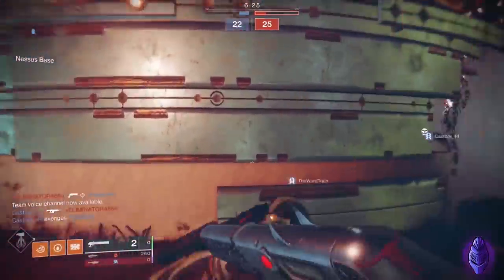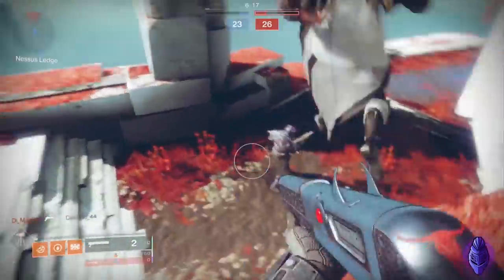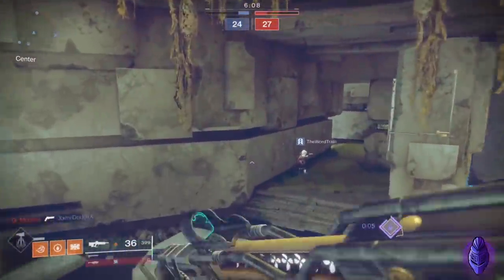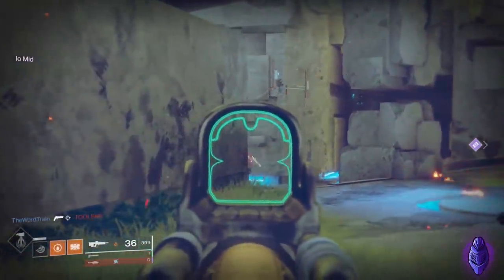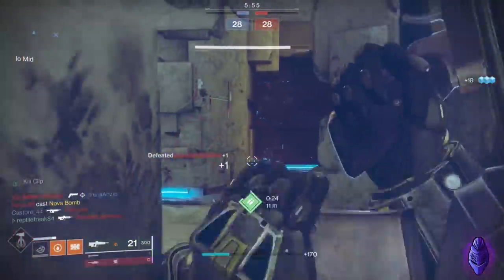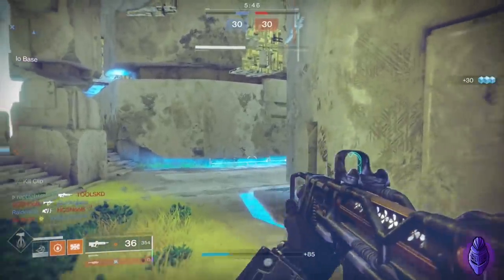Alright, we're getting thrown right into a game and we're going to find out what Phoenix Cradle can do in PvP. Basically, if you don't know how it works, you need to have a sun spot - you get a sun spot, you get extra damage. In order to make a sun spot you need ability kills. I did do a video on how rapid fire pulses are now in the meta, make sure you go check that out on the channel.